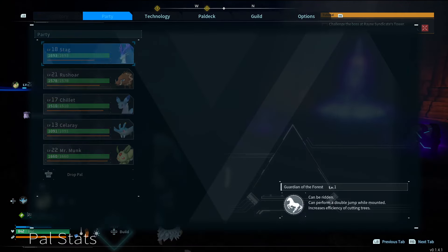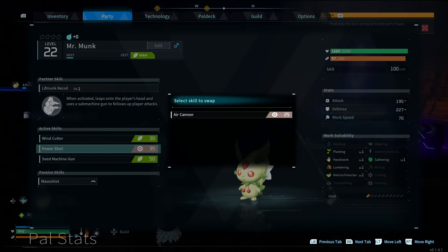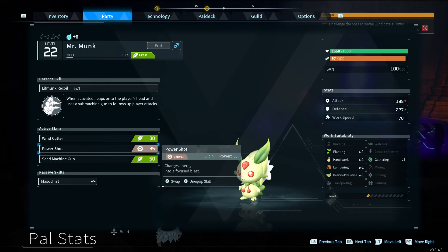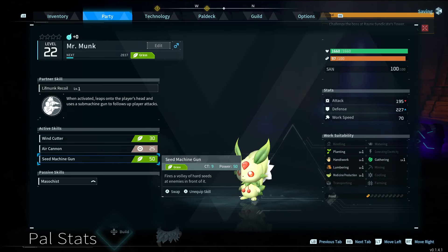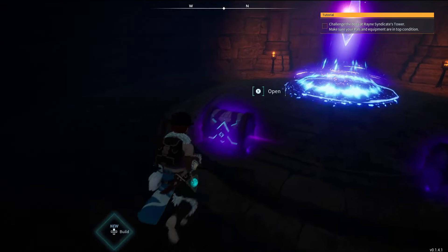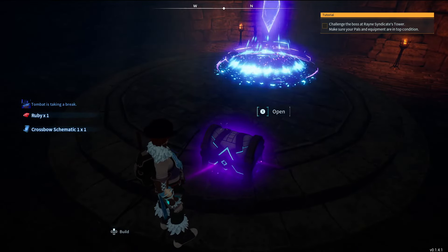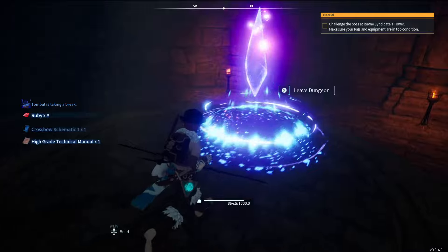Earthquake resistant — thanks for the claws and the parts and the third Tombat. I don't know if I want a bigger one in my base. Three levels up out of that — hey, Mr. Monk learned Seed Machine Gun, 50 damage. Air Cannon — I like Air Cannon because it shoots very quickly. I'm actually going to replace Power Shot with that, I think. Wind Cutter, Air Cannon, Seed Machine Gun — seems neat. Crossbow one — that'd be pretty strong, probably. And a tech manual. Tombat's taking a break again — what a jerk. Why can't he stop? He fell — put us in the water.